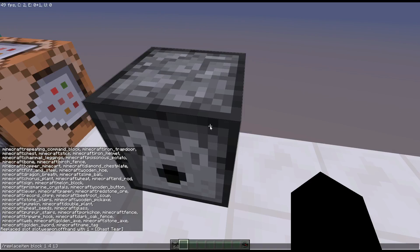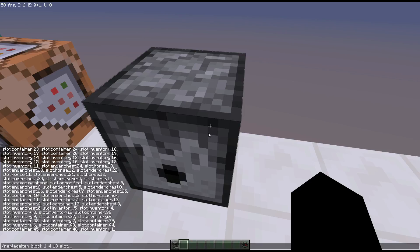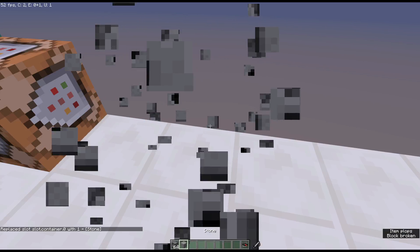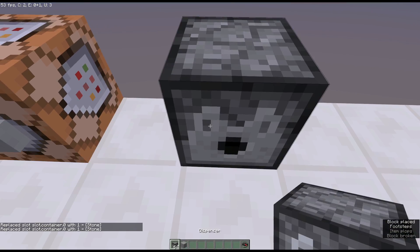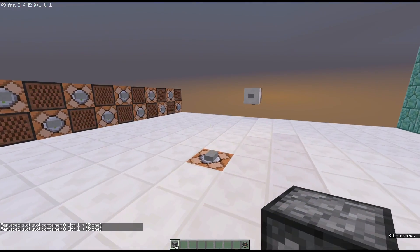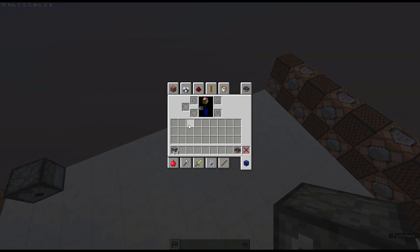We can also target a block at specific coordinates. So if I go to the block at those coordinates - we are at 1, 4, 13 - and take a look at which slot to use. There are a lot of different slots and you will have to guess around a bit. For example, container zero is probably the first slot. Let's replace it with stone, and yes - just the first slot was replaced.